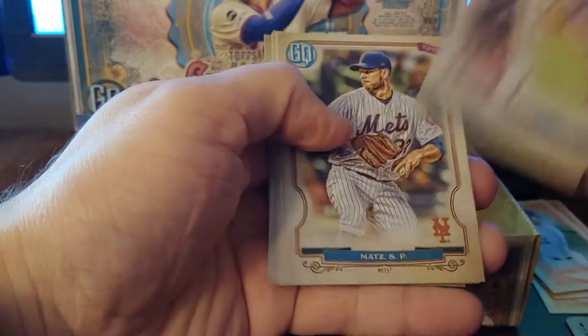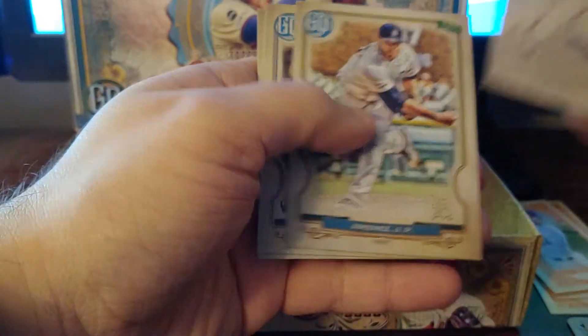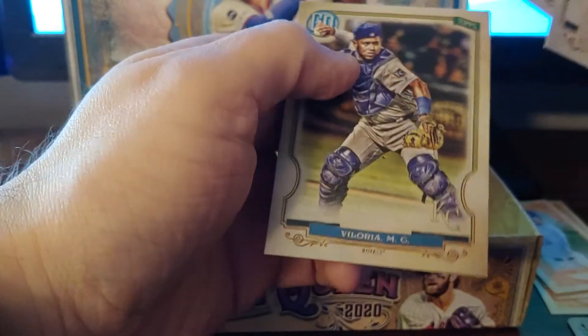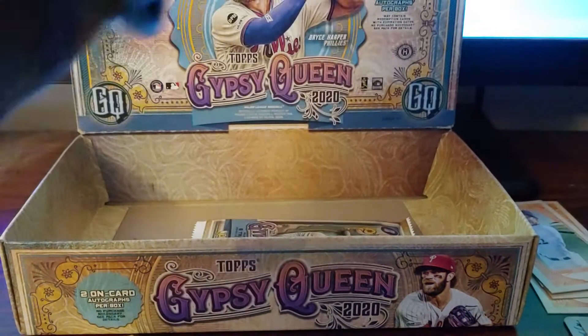Jose Brice, Steven Matz, J.D. Davis, Adrian Moron, Joe Jimenez, A.J. Puk, and Matt Valera. Night brace the Loria. Alright, one more pack.